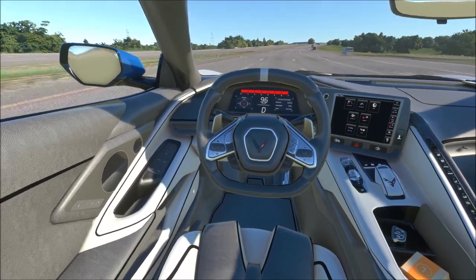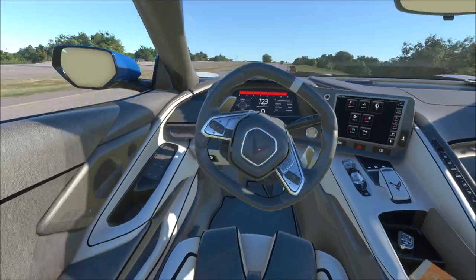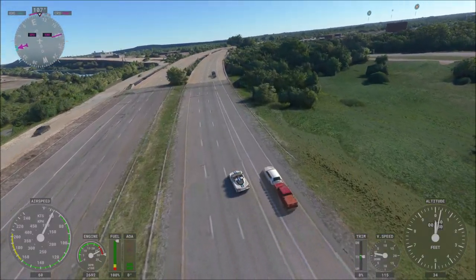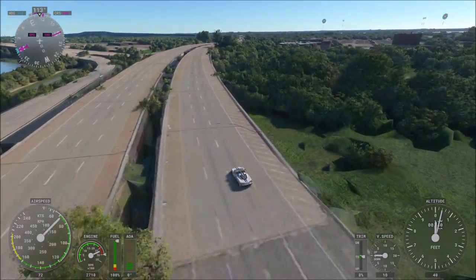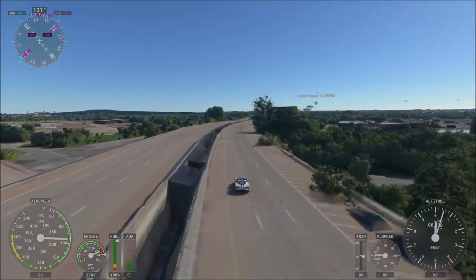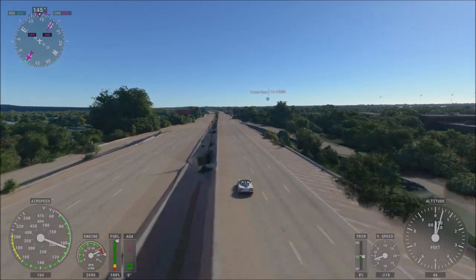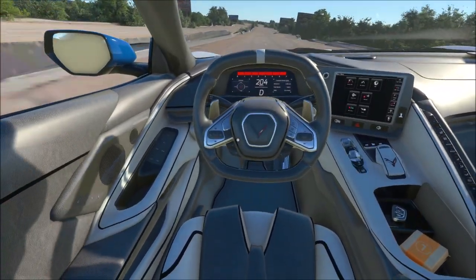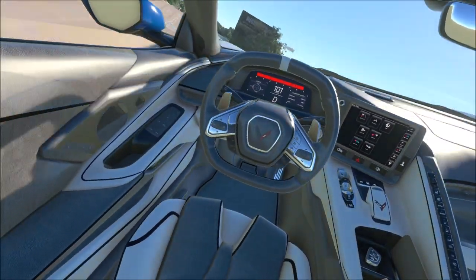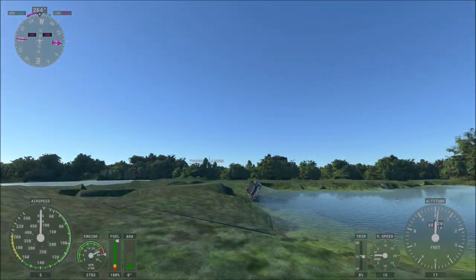By default, if you have the photogrammetry setting on — which is on by default — driving on a runway is probably the only nice place to drive. If you try to drive on the regular roads in the game, these roads weren't really meant to be driven on in the first place, so they are very, very bumpy. That's because the way photogrammetry works in Flight Simulator is that it takes a 2D image and simulates a 3D model out of it. It works pretty well usually, but the problem is it results in a lot of bumps on the road, which makes it very difficult to drive on roads that aren't runways.